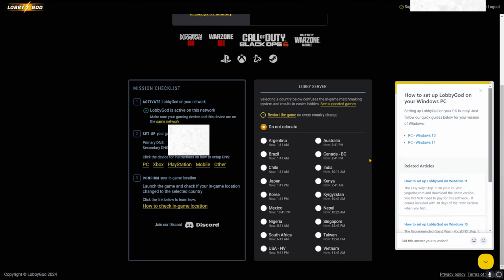I'm on PC, and it's basically going to pop up over here and tell you how to quickly do it. I already have it all set up. Since I'm just now getting back on the game, I'm probably going to go with Japan since it's at 141 and a lot of people are probably playing over there right now. So I'm going to go to Japan, quickly restart my game, and then jump into a game and show you guys what it looks like.